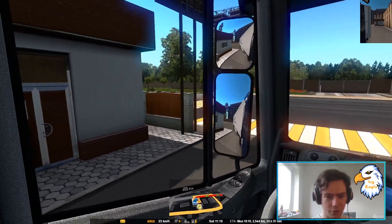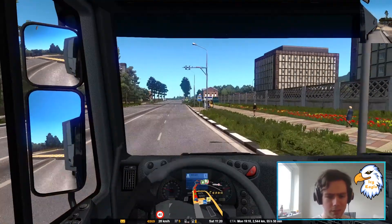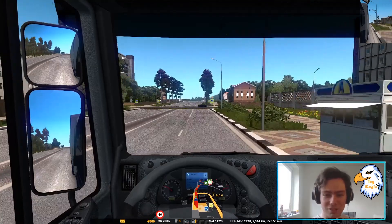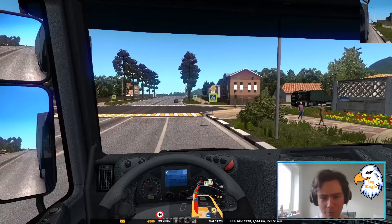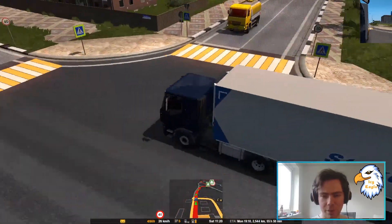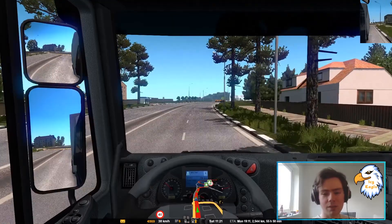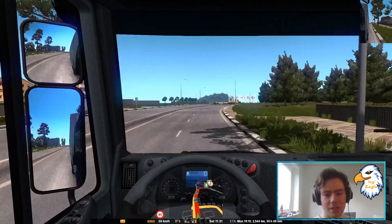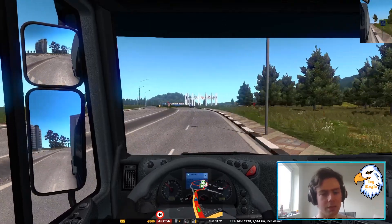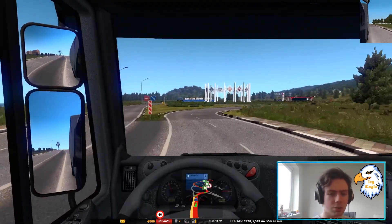Hopefully you enjoyed the previous episode — the link is in the description to part one of this road trip. I saw something in front of me — it was like a trailer but without an actual truck. The trucks just disappeared. That must be from the map mod, the southern map. Obviously it's a mod, so it's not the base game from SCS Software. Things are a bit untoward on this map.